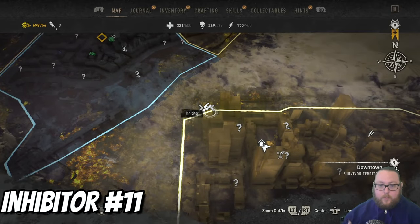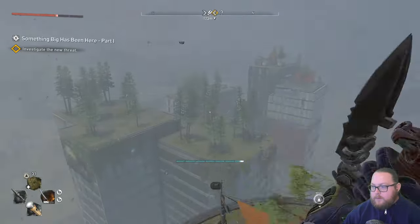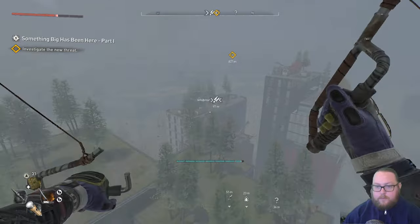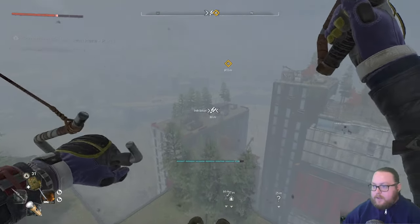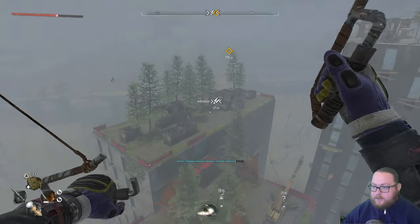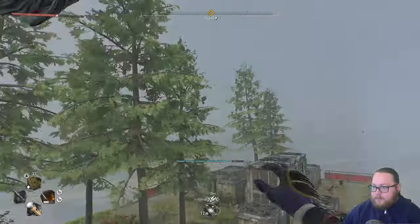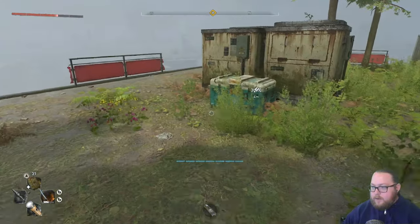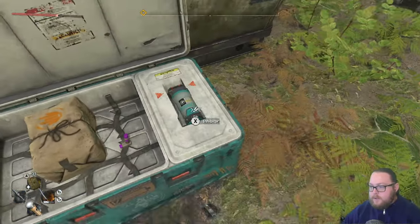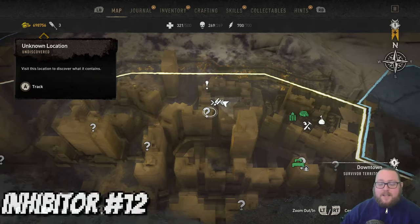For the next inhibitor chest, directly northwest from the one we just grabbed, you can see it right here on top of this building. Let me fly over there using my paraglider and show you where it is. It's just on top of this building. Here's the chest — nothing guarding this one, so you don't have to worry about mines or zombies. The only obstacle is getting up here. Another single inhibitor.